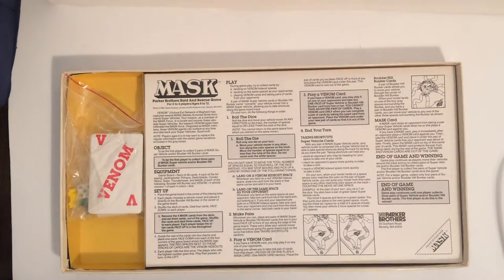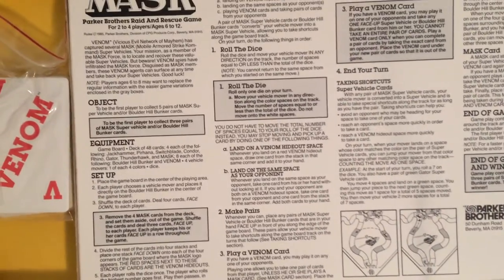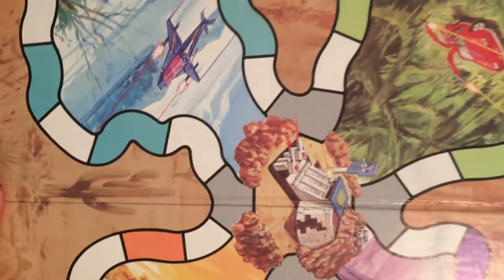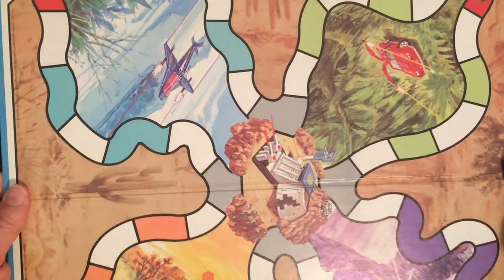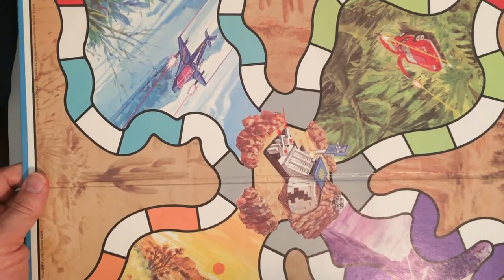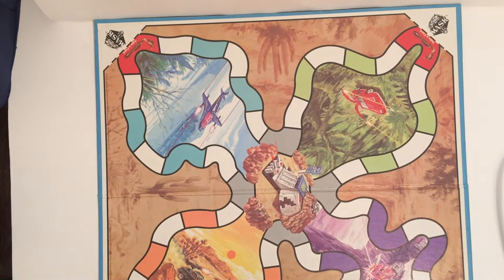Got the instructions here, that's nice. One page of instructions — I'm a fan of that. I'm sure it's pretty easy, being a Parker Brothers property. Cartoon game on the board. The colors are pretty good, it's dated — it has an aged look to it. Nothing too drastic, we can definitely tell it's an older game. Maybe there's a matte finish — not sure if it's intended that way.